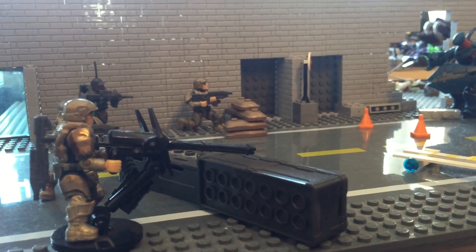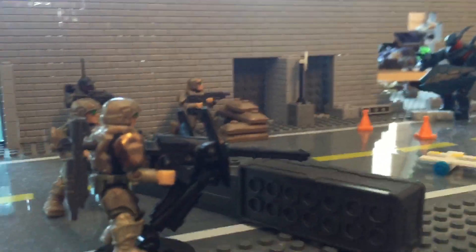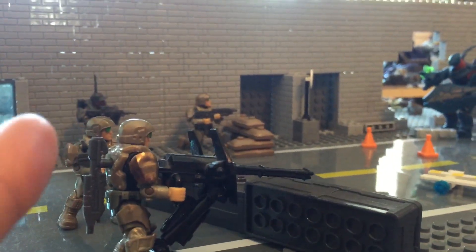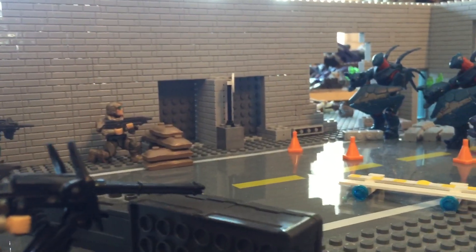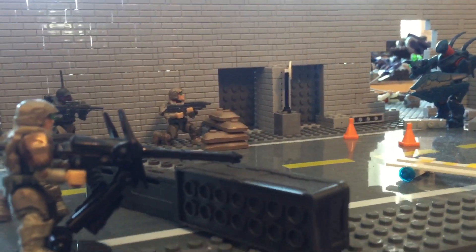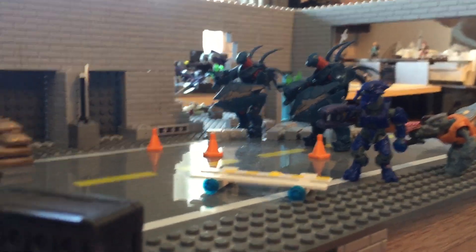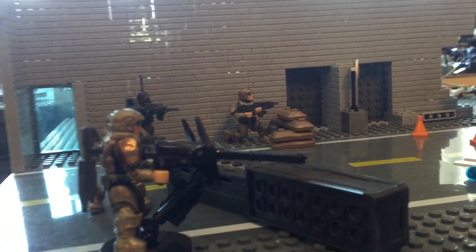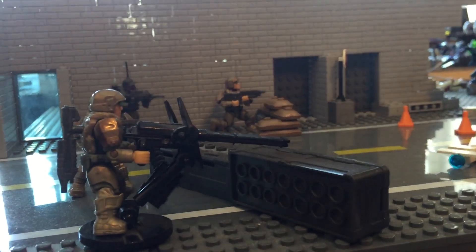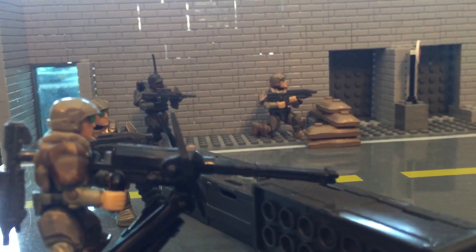Hey guys, Mr. Mockmaker here once again, showing you my latest mock. I finally got some more of these grey brick pieces that you see in the background, so I'm very happy with that, and with those I was able to make a bigger set and make it look a bit more like a city. I've got an underground road system — I don't have a roof on it because I'm lacking parts, but also I wanted to get the light in. This is underground; you could say it was in New Mombasa if you wanted to.